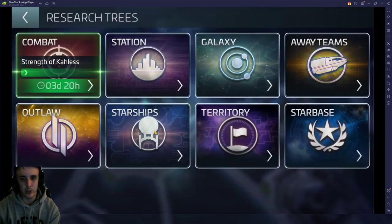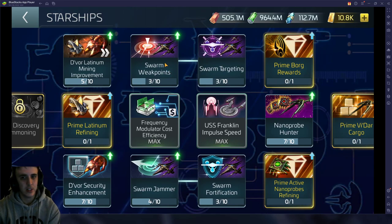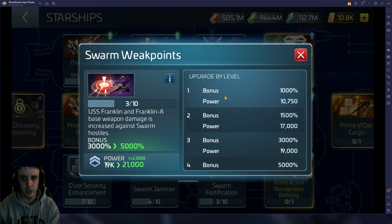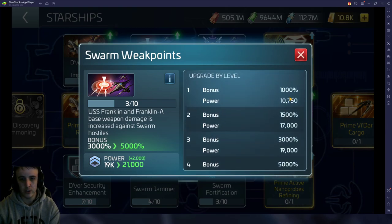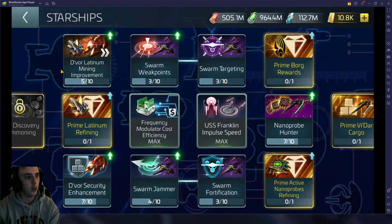The other things going on in the research tree — in the starship tree — you can start to develop your swarm researches a little bit more. This is going to boost the abilities of your USS Franklin and then eventually your Franklin A when you get that a little bit later on. Looking at some of these, they're big jumps in weapon damage boosts — boosting your armor, lowering their mitigation — things that will make doing your swarm dailies that much easier as you start to progress.